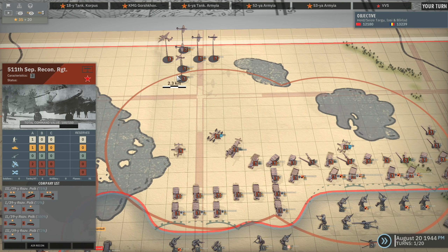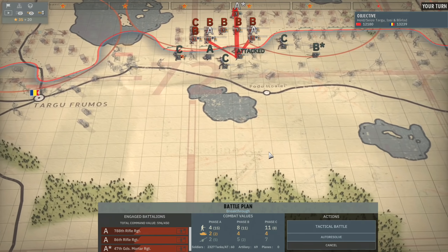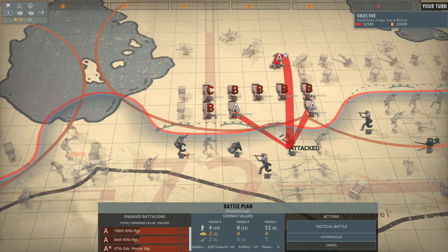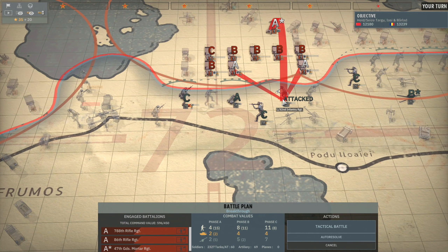Next thing we can probably do is attack one of these units. I think the 1st Battalion of the 32nd Infantry Regiment is a good shout — it can only be reinforced by the 5th Recon Group. So we can do this and then this. What are these? They are Katyushas. I love Andryushas but Katyushas — probably won't use them as much. But this should be a good attack to make.